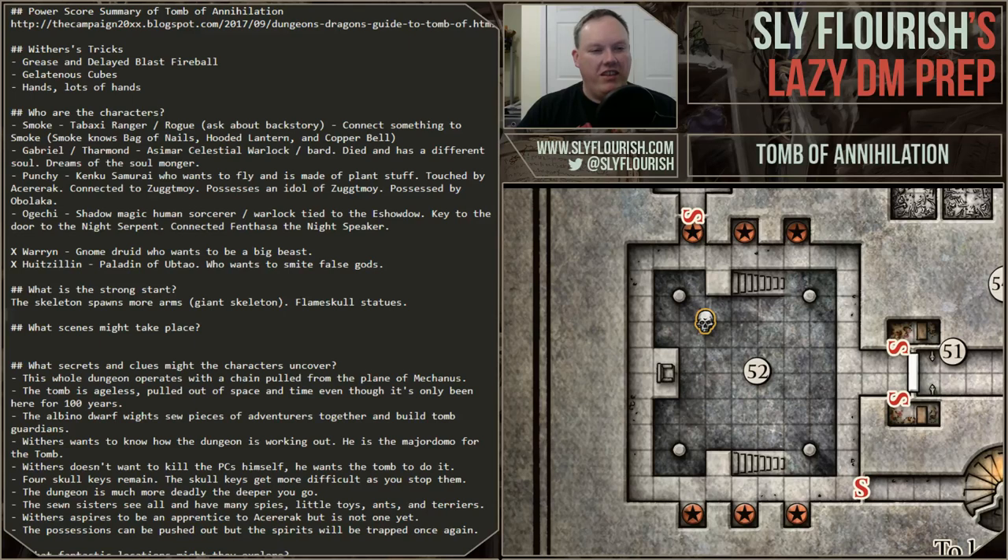The strong start: they're going to see the skeleton with four arms and scimitars, and it's going to sort of evolve and break and have two more arms. I think he's going to be able to misty step as well — a bony misty step — so he can get up to the upper platform and start beating the crap out of people.